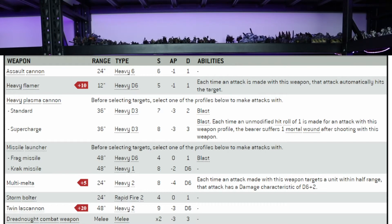The multi-melter is 24 inch range, heavy 2, strength 8, AP -4, D6 damage. When you target something within half range — 12 inches — it becomes D6+2 damage, so potential 8 damage, but you do need to be within 12 inches. The twin lascannon is 48 inch range, heavy 2, strength 9, AP -3 and D6 damage.